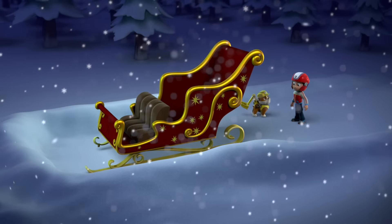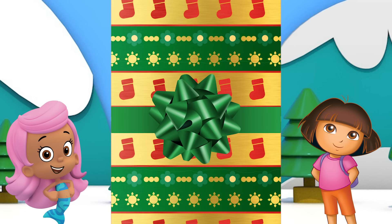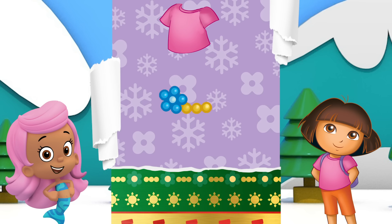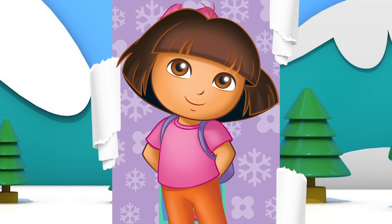Nice work, Rubble! Let's try another one. Which present should we pick? The one on the right or the one on the left? Let's go for the one on the right. Let's see what's inside. A pink shirt, a flower bracelet, and a picture of boots. Is this present for Molly or Dora? You did it! That's Dora's present. I hope she thinks it's adorable.